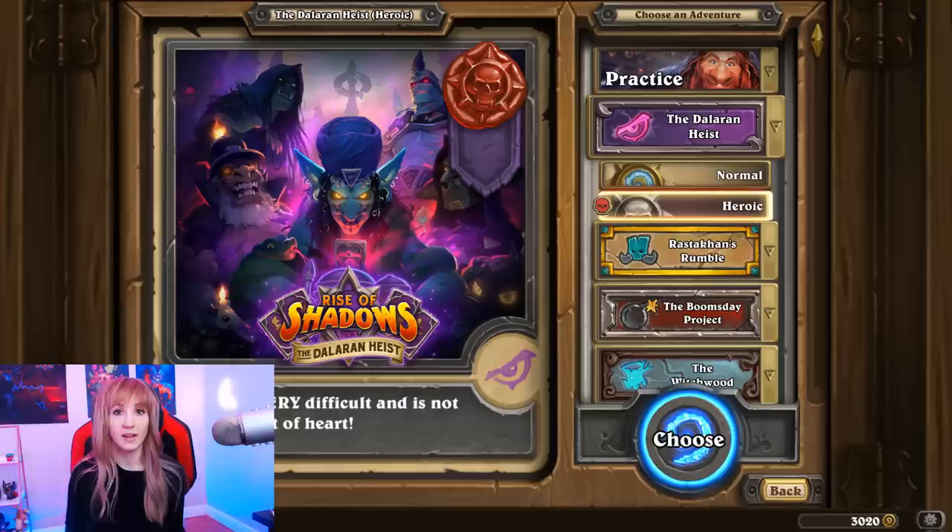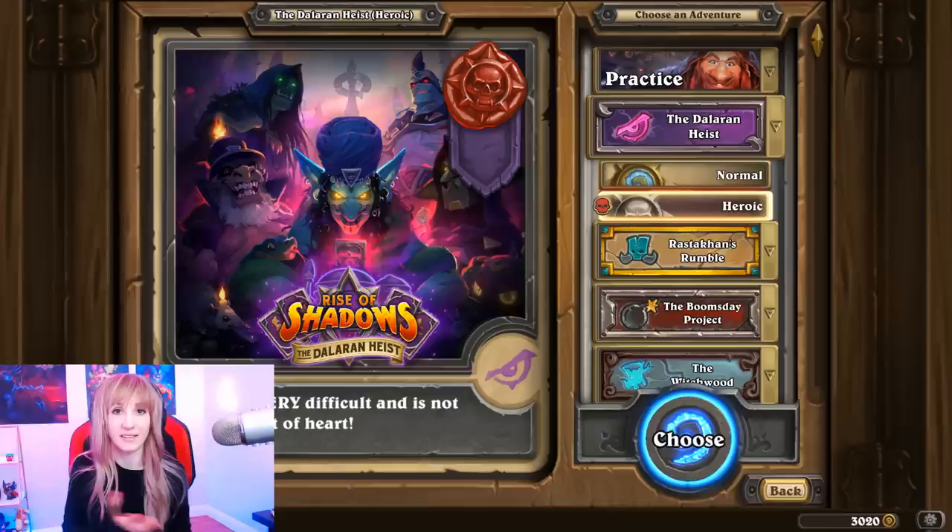First up is Archmage Vargoth. His hero power, Arcane Runes, costs 0 mana and adds a random arcane spell to his hand. Here we are, ready to take on the first of the final three bosses of the Dalaran Heist.